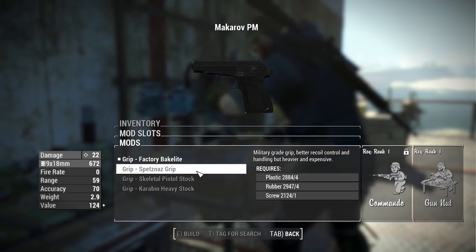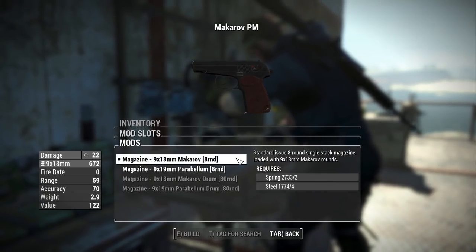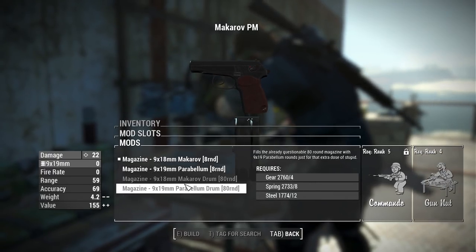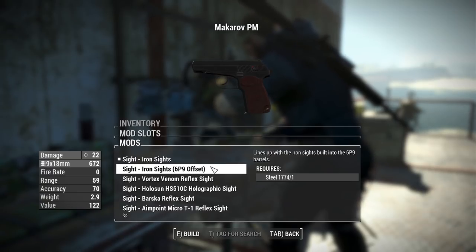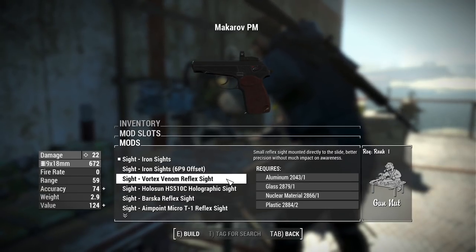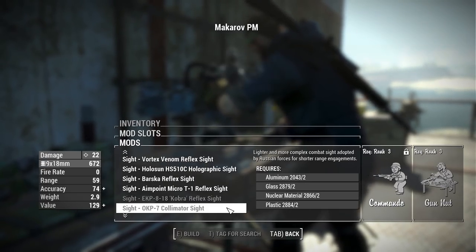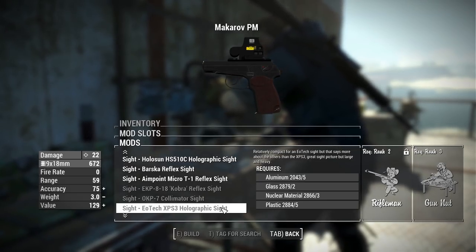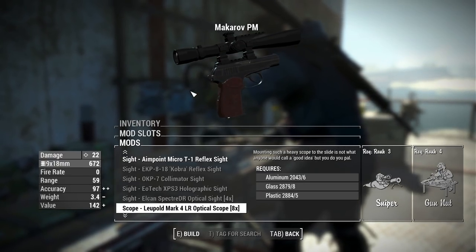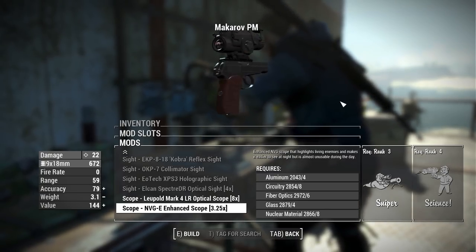For grips we have the factory Bakelite, Spetsnaz black grip, skeletal pistol stock, and heavy stock with a built-in magazine holster. Magazines include standard 9x18 Makarov and 9x19 Parabellum, plus drum mags in each ammo type. For sights there are many options: standard iron sights, 6P9 offset, Vortex Venom reflex, Holosun holographic, Barska reflex, Aimpoint Micro T1, EKP-9 Cobra reflex, OKP-7 Collimator, EOTech holographic, LKANS Spectre optical, an 8x scope (yes, on a pistol), and NVG night-vision optics.